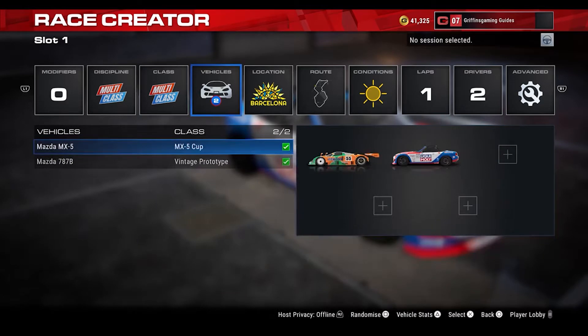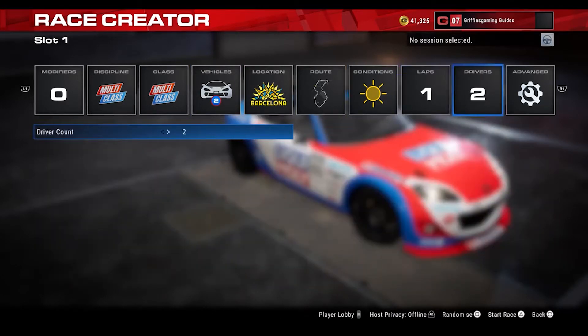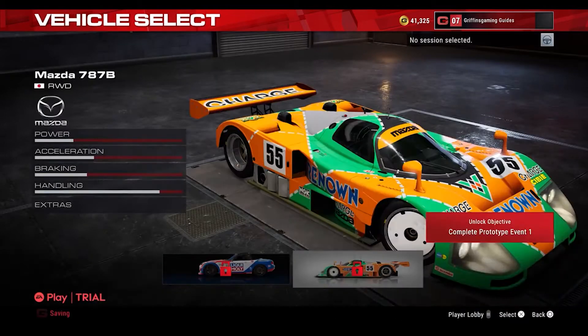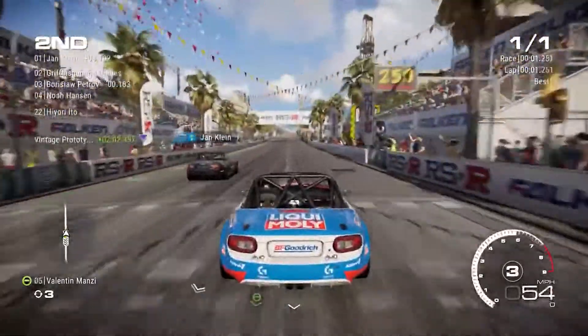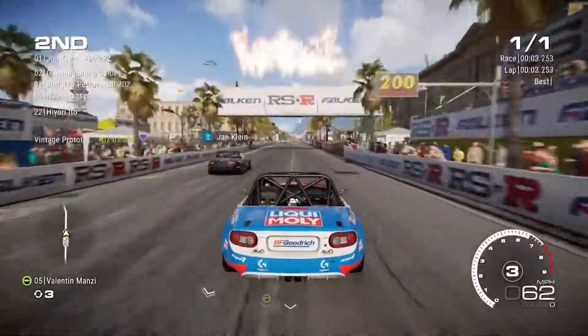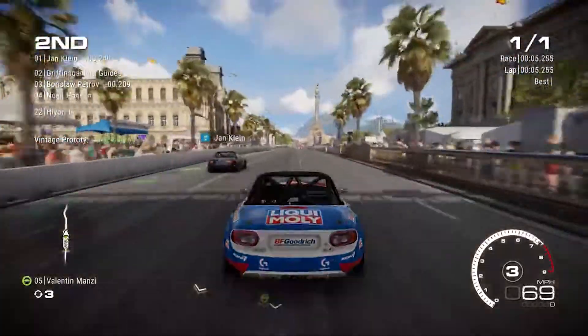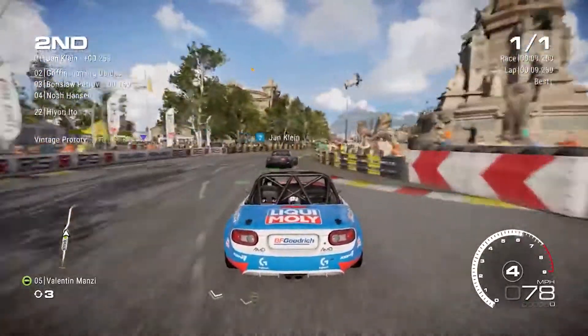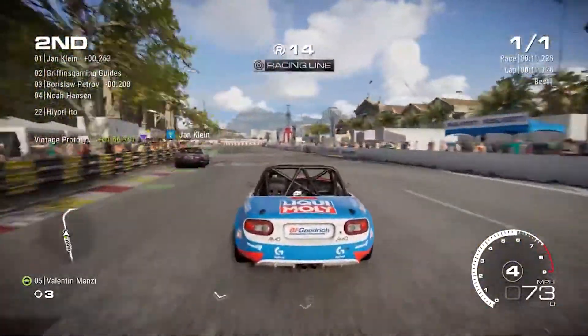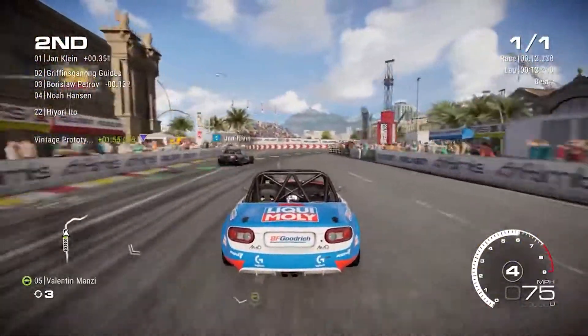On the face of things you kind of look at this trophy or achievement and think: how am I going to get a sports car to beat a Le Mans car? Fortunately, a new feature in Grid Legends is the multi-class event, where you race around a track and any power benefit is negated by staggered starts. So with this new handicap format comes a trophy to unlock — you're driving an MX-5 Cup car and need to beat its bigger cousin, the Mazda 787B.